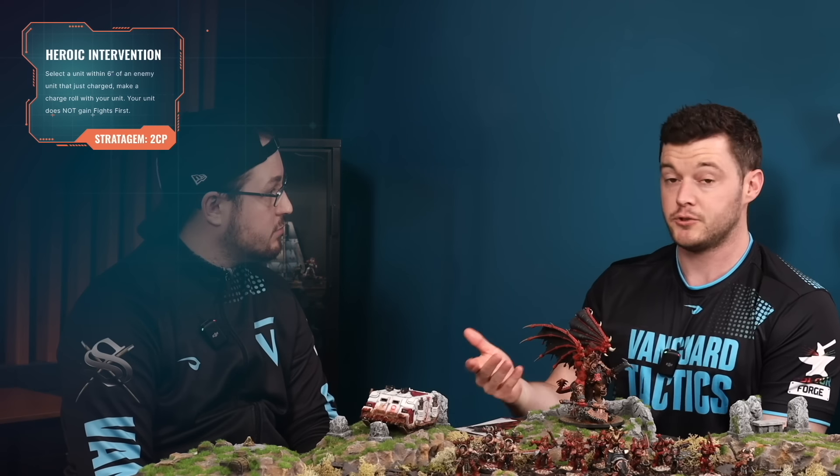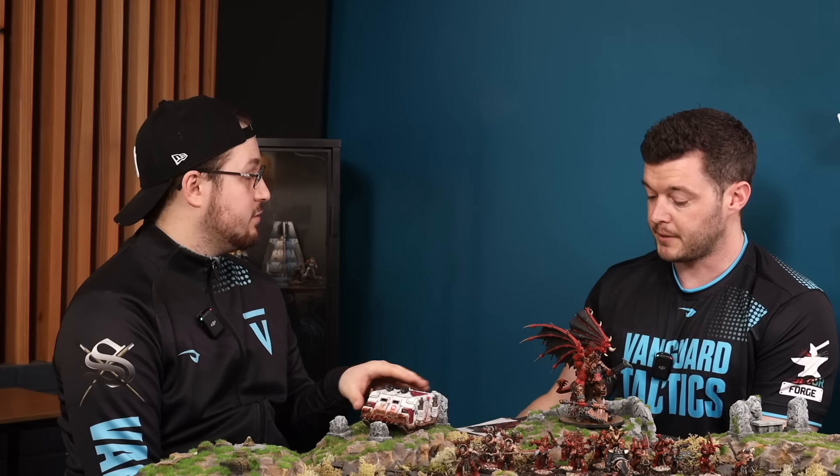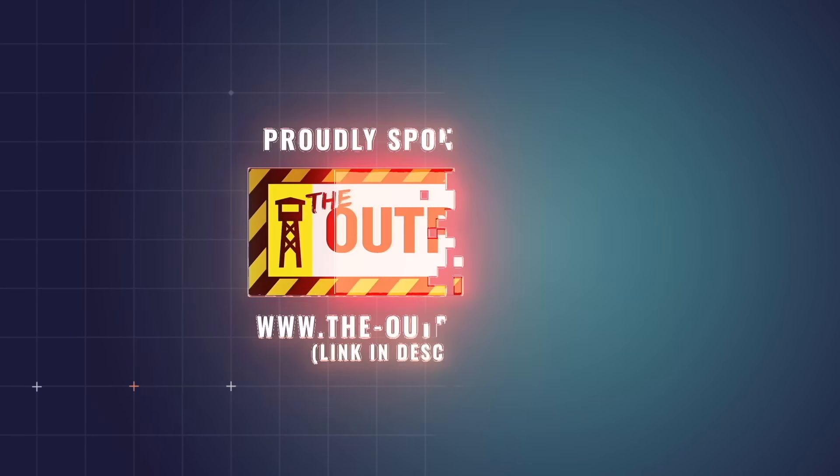There is one exception: if you Heroic Intervene, because you did make a charge move this turn you still get the Relentless Rage bonus. Heroic Intervention counts as a charge move — you just don't get the fight-first benefit that Games Workshop defines as the benefit of charging. So you still trigger the plus one Attack and Strength from the detachment rule, which is brilliant to know.